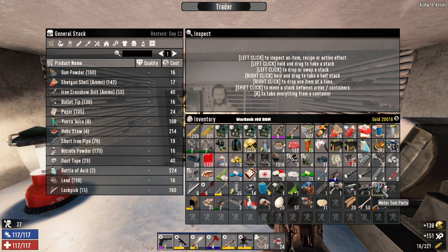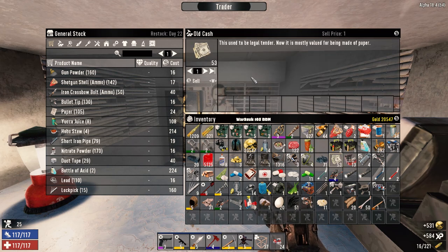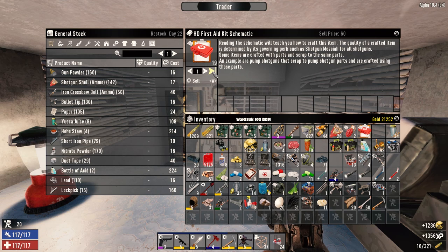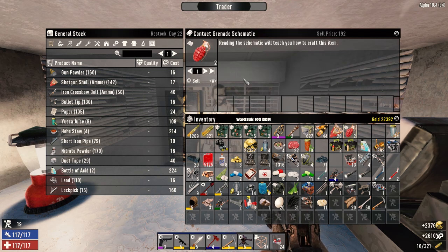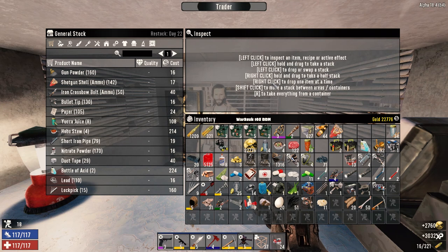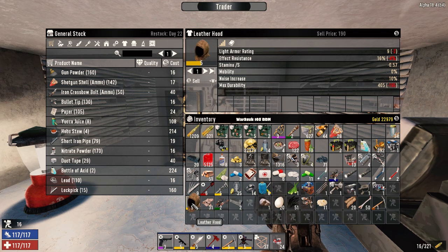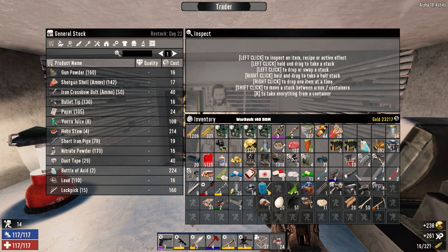We can make chicken nuggets out of them but we don't need them right now. This can be sold - we want to keep the motor tool parts. These can be sold, that can be sold, we can sell this. Sellable, sellable, sellable - we've got 19 of them for 1140. Two of these guys - beautiful. Nice coins man, nice coins. We got two flashlights that can go.